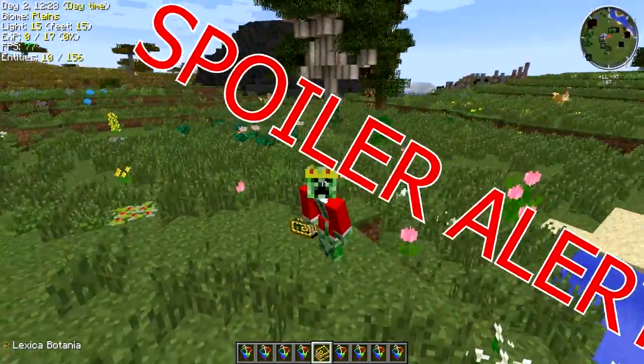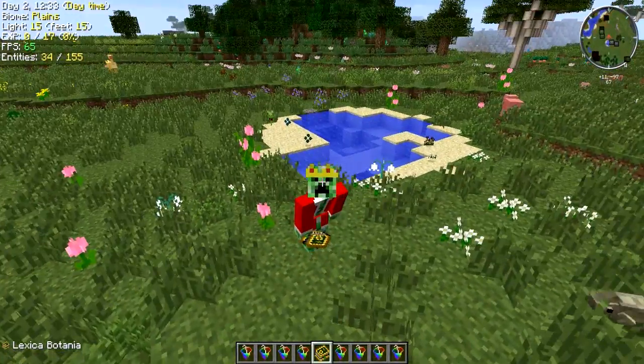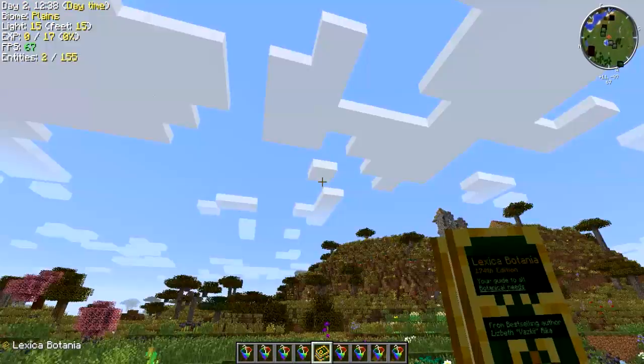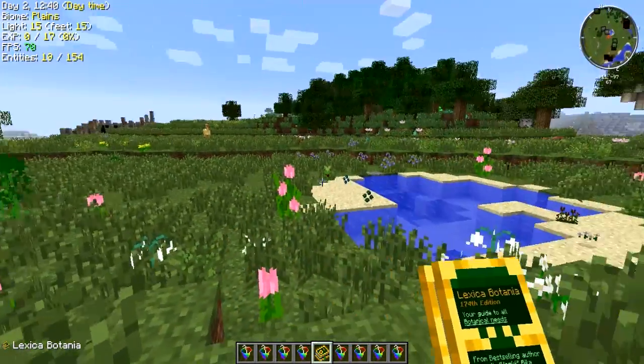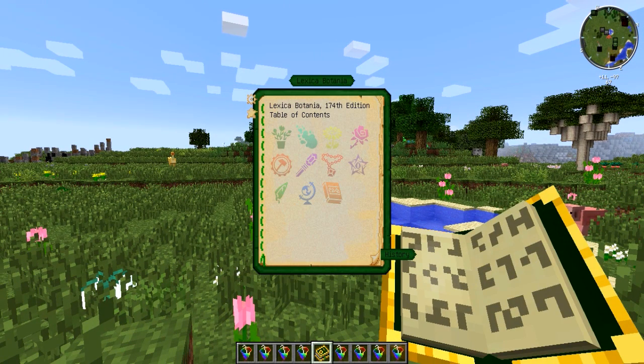But for those who really want to know all the easter eggs, or at least the one that I want to show you today, then feel free to continue watching. So the easter egg that I am referring to is when you are in the Lexica Botania, which is pretty much the in-game guidebook from Botania, and you use something which is rarely known as the Konami code,